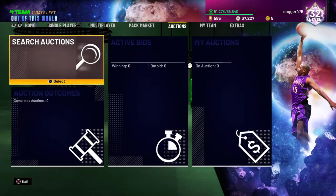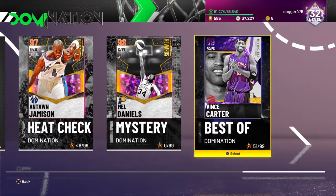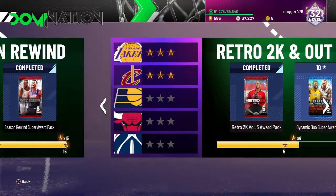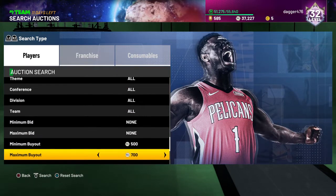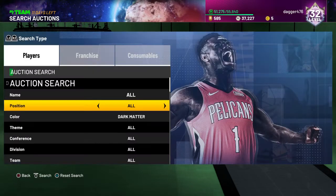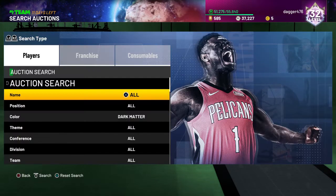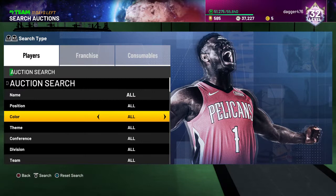If you don't have any MT at all and you want to snipe grind domination, this may sound very tedious and annoying but I've gotten a lot of MT from this. The first filter, which I've had the most success on, is literally 8500 — or whatever the cheapest dark matter is at the time. You go 50 under the cheapest dark matter, then just refresh. I have not seen an invincible yet, but it is what it is.